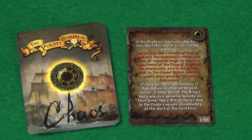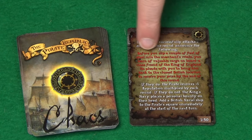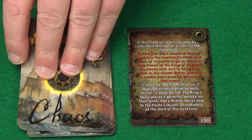While you're doing all this, the person to your right is going to be paying very close attention, because they will have a chaos card. These say on them the conditions for when they trigger, and if they do your turn will be interrupted with the text read out.